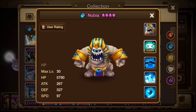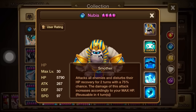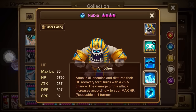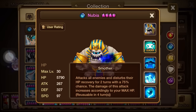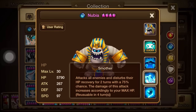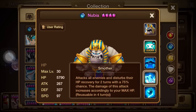Skill two attacks all enemies and disturbs HP recovery for two turns. An AOE HP recovery disturb is always useful, and again this is based on your max HP — so two of its main skills are max HP-scaled, which is nice considering the monster is an HP-based unit.